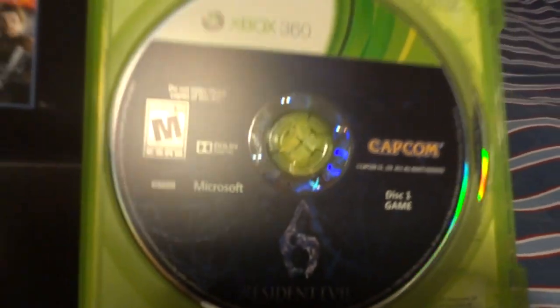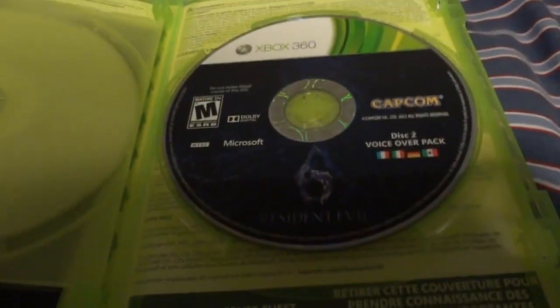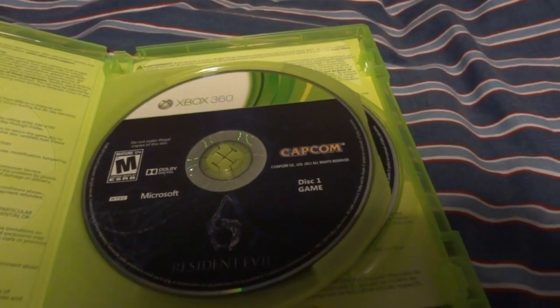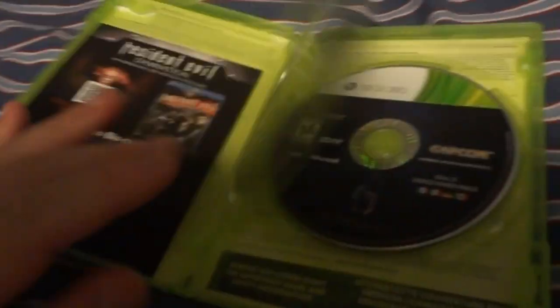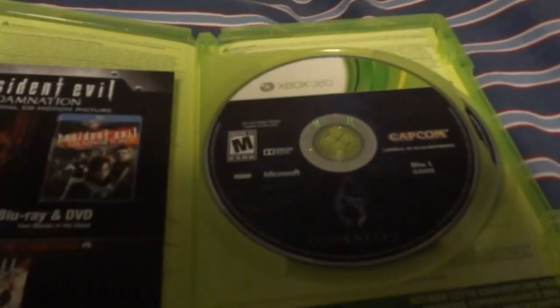Disc 1 is just the game — the game is on one disc — and disc 2 is actually a voiceover pack, which I'd heard about before I got the game. I know everyone thought the game was going to be two discs, but I guess not. And there's no manual whatsoever, just this in here. That leads me to believe there's an in-game manual or something, because a lot of games are doing that. I do love manuals. But the point is, I got the game 4 days early, and that's all that matters to me.